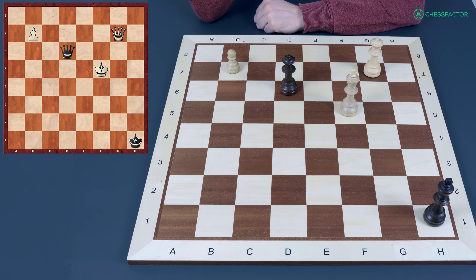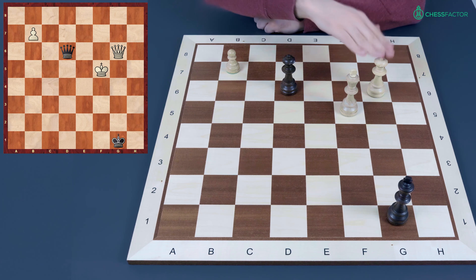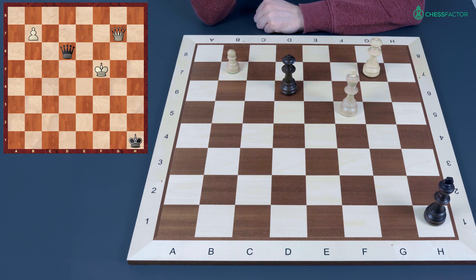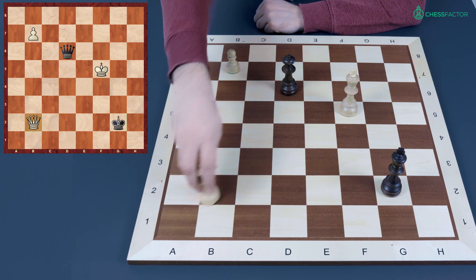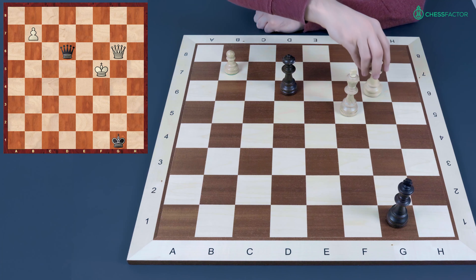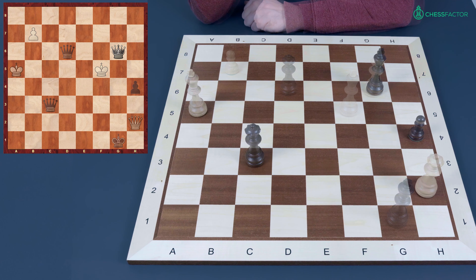Once the queen goes away from the blockading square, white has a winning maneuver — in many cases it's possible to control the promotion square with the queen, and sometimes even just to exchange the queen. Here queen h7, king g1, and queen g6 exchanging queens looks like the easiest solution. There is also the possibility of queen a1 check, king goes to the second rank, then queen b2 check and the next move will be promotion. But in that case you still have to calculate some variations, so exchanging queens is of course the best solution, after which the opponent has no counter-play.